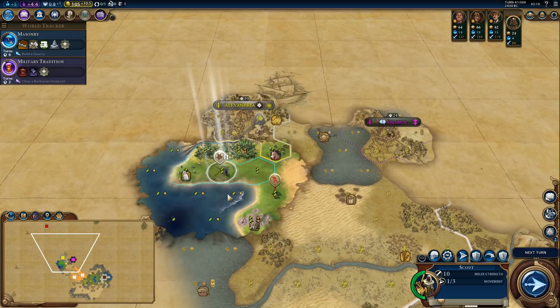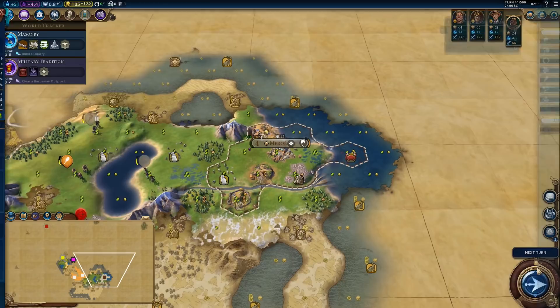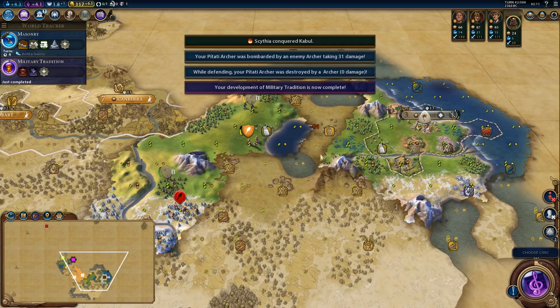Settler is almost done. We will get a quick granary, but after the second archer, and we should probably get another builder sometime soon. We could wait and buy one. We lost that unit unfortunately, but we got the boost, so that's what matters.